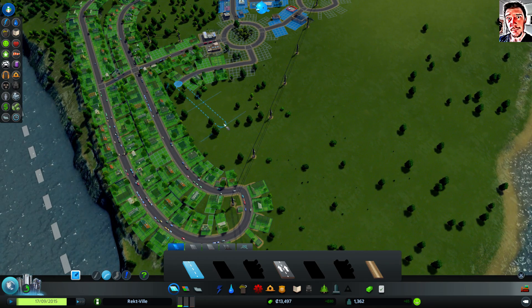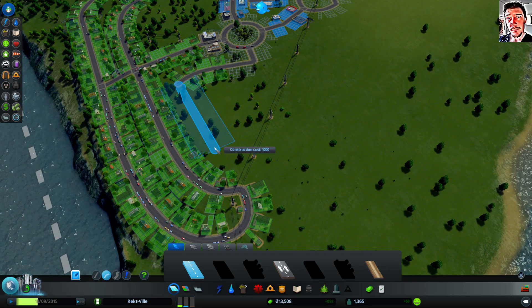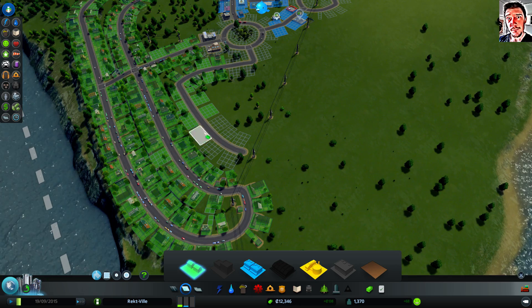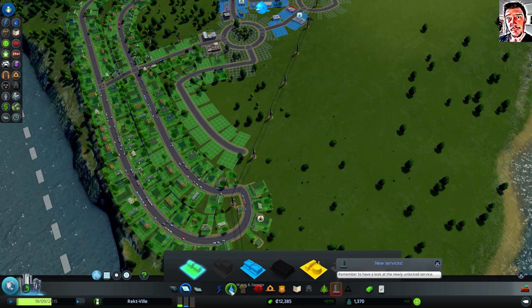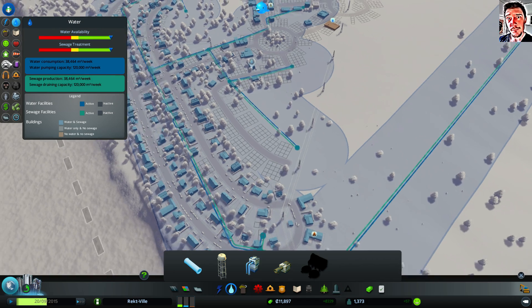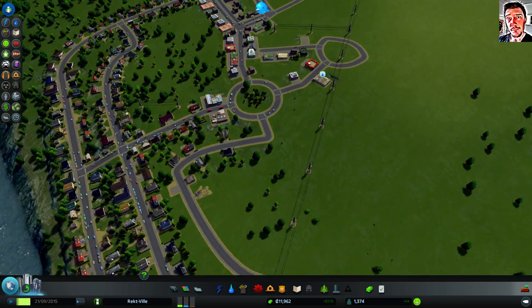So we need more houses, like this. I have already started building my next section here — let's zone it. Let's check the water. We still have a lot of water, but we are getting a little bit low on power. That's good to remember.